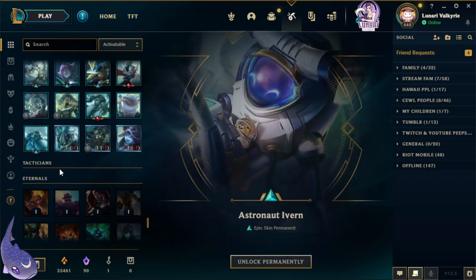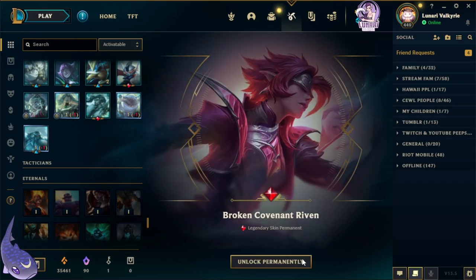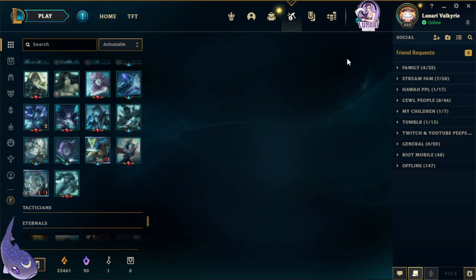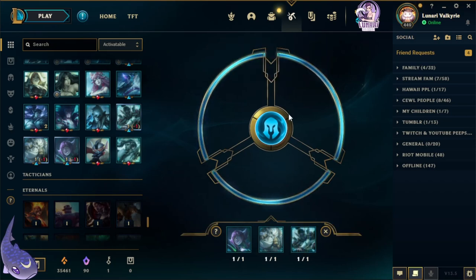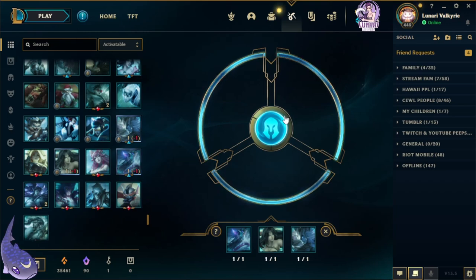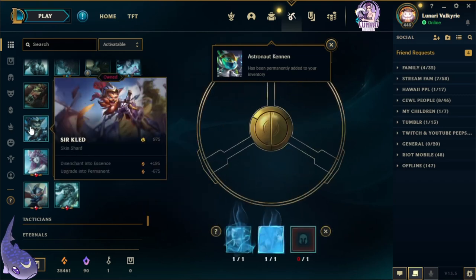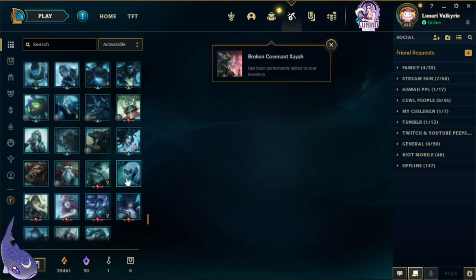We got Astronaut Seraph, Astronaut Ivern — oh that's so cute! And there's Broken Covenant Riven. I cannot wait to use that skin; I'm not much of a Riven player but I'm gonna try. Next is Broken Covenant Misfortune, and Broken Covenant Nocturne — oh my god, I haven't played Nocturne in forever. Make sure you tune in to stream to see me hopefully use some of these new skins. We also got Astronaut Cannon.